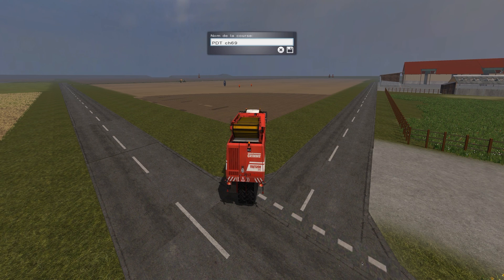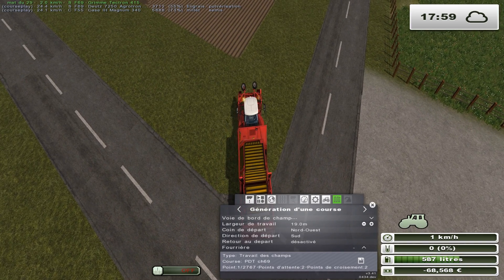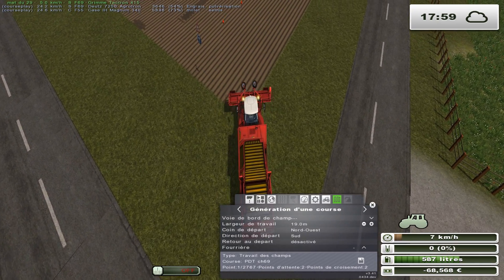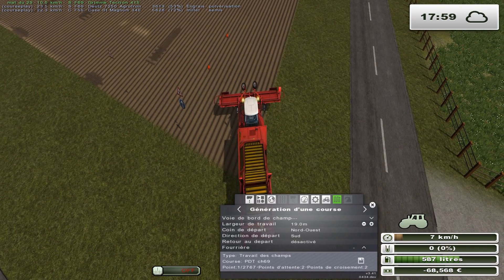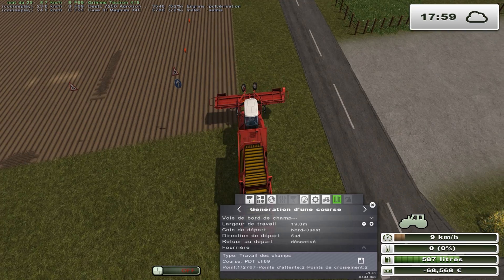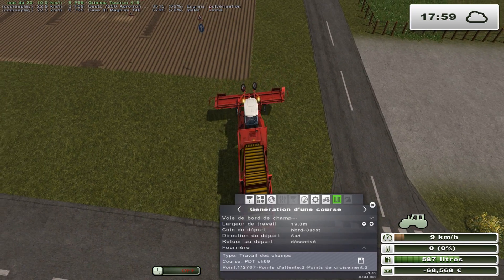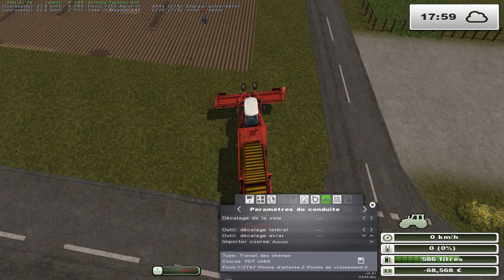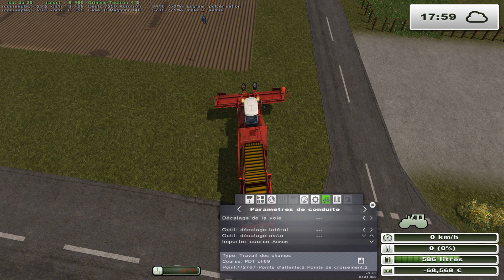Donc, elle fait 19 divisé par 2, soit 9,5 mètres. Je l'ai pas fait. Donc, ça sera 9,5 m. Divisé par 2, ça fait 4,75. Donc, elle fait 7. Ici, on se met à 4,7 à gauche — ou à droite, en gros. On va se mettre à droite plutôt, vu qu'on a déjà la droite. 4,7 m.